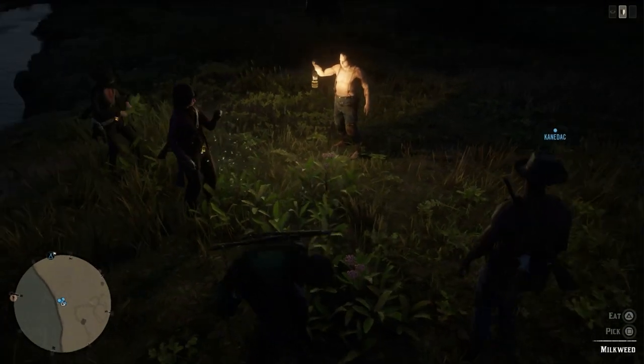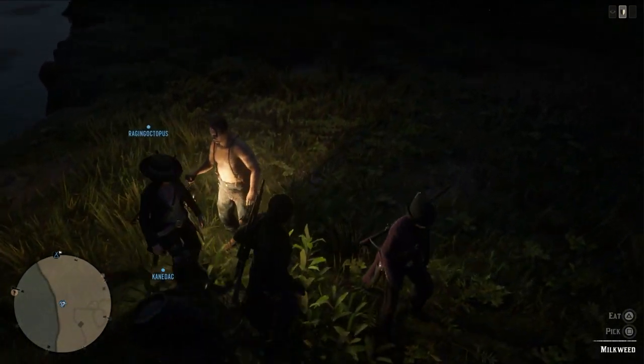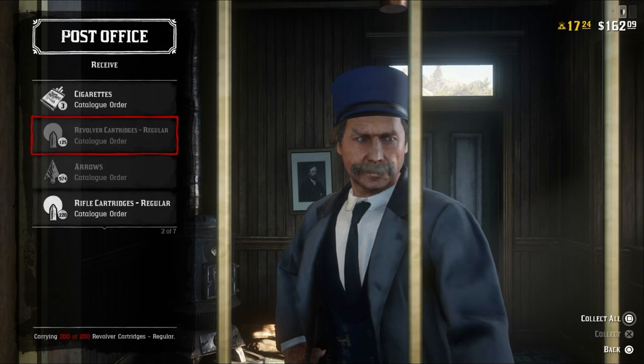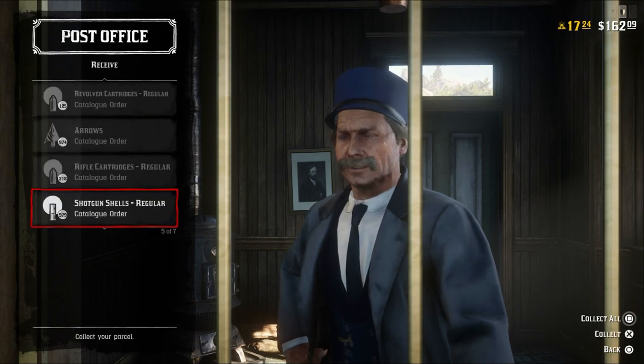Plants spawn separately for you and your posse members but in the same place, so if you spot something good you can tell your posse and you can all come get it. Open the catalog and buy a ton of extra ammo for all the guns you use, and mailboxes become ammo refilling stations.